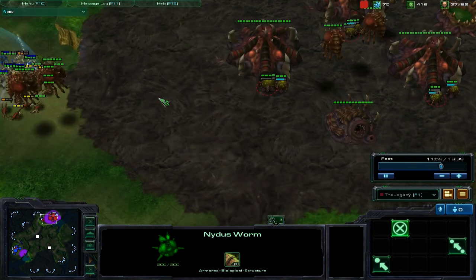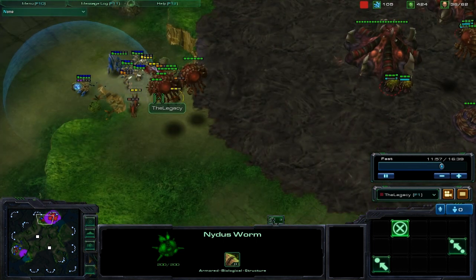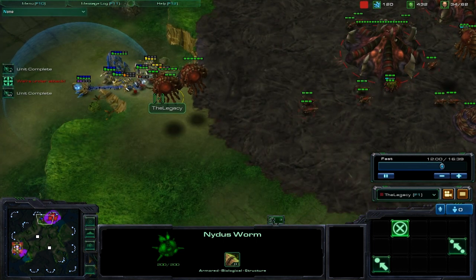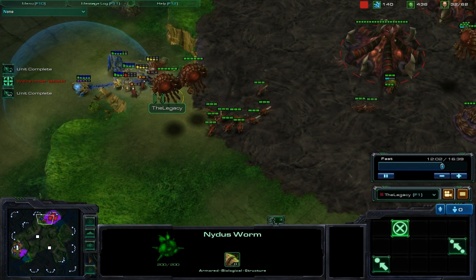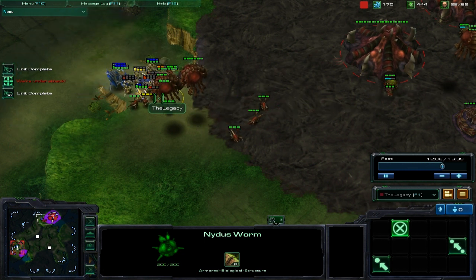He puts up a tiny assault on my base, but he melts them on the Zerglings. 18 Zerglings at a time come out and pretty much defend my base, and he is incapable of doing much damage, if any, actually.